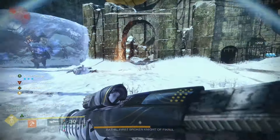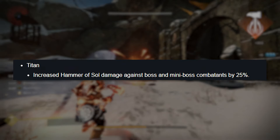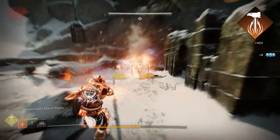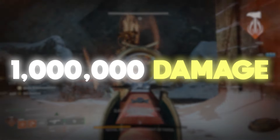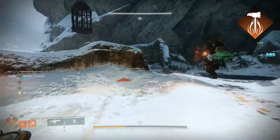Let's dive into the build and break down how it works. First up for our super, we are taking Hammer of Sol. It recently got a 25% damage buff against mini bosses and bosses. This, paired with our later aspects and Synthoseps, we can use our super in a DPS phase to not only survive, but deal upwards of 1 million damage. While this isn't the highest DPS, it's free damage and survivability.